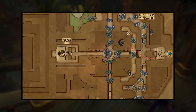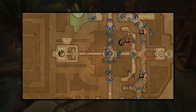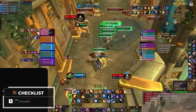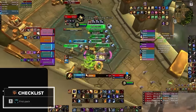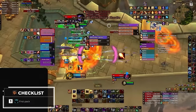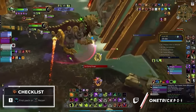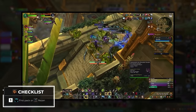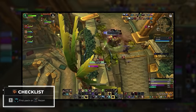Because of Atal'Dazar's layout, with the first boss Rezan being very close to the entrance, we are going to have 2 choices with our initial lust depending on affixes. If it's fortified, we're going to be using it on one of the packs on either the left or right of the stairs, as you'll get the full value from your cooldowns due to the mobs' increased health and will avoid more heavy-hitting mechanics from empowered mobs. However, if the affix is tyrannical, using bloodlust on Rezan is the optimal strategy, as the trash mobs die so fast on tyrannical that you would waste a significant portion of bloodlust duration on them as you travel towards the next fight.